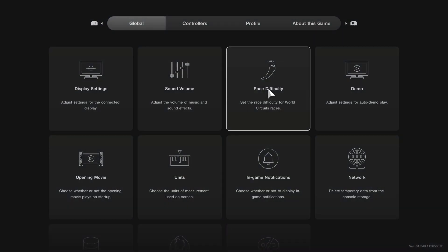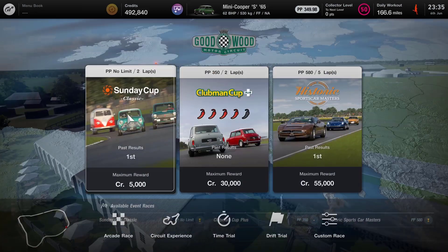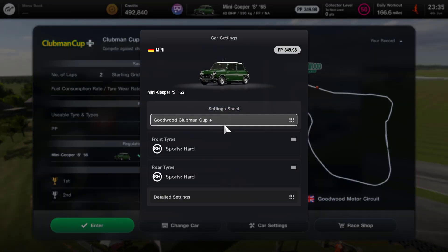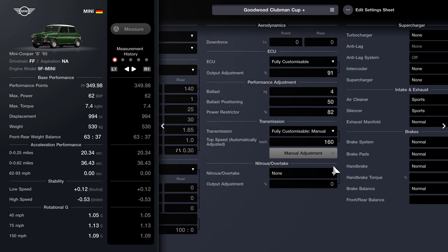This one needed special tuning and some underhand tactics during the race, and I'll get into all of that during this video. What made this so hard was the sheer speed of the rival cars. We're all PP limited, but with my standard tuning the cars in front just simply drove away from me, and the cars behind went past me like I'd selected reverse over the starting line.